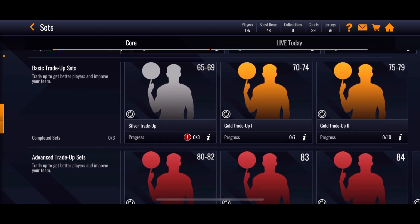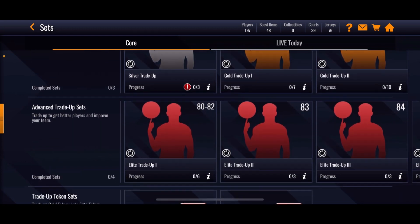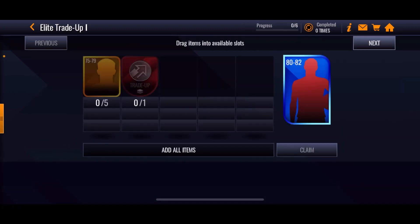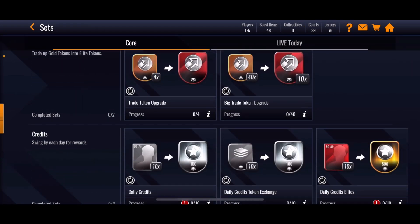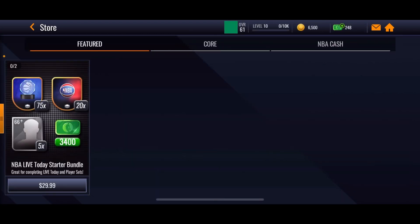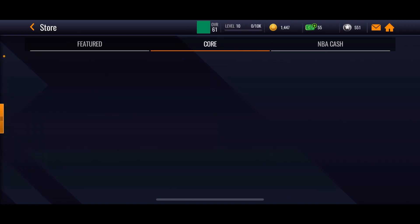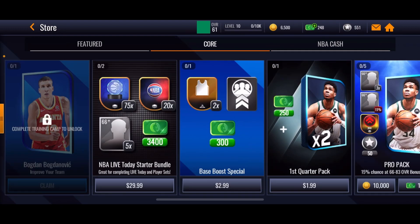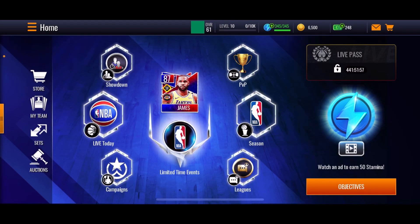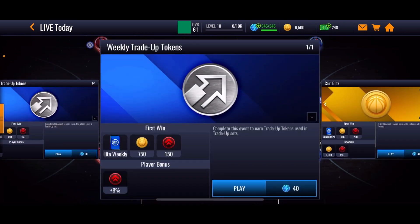Also, you can trade gold and silvers by opening packs and completing events. You can trade up gold to get an 80 to 82 overall elite player — you need 575 gold players plus a trade-up token. You can get those gold trade tokens from the store or from Live Today. There's an elite weekly trade available and a daily gold token option as well.